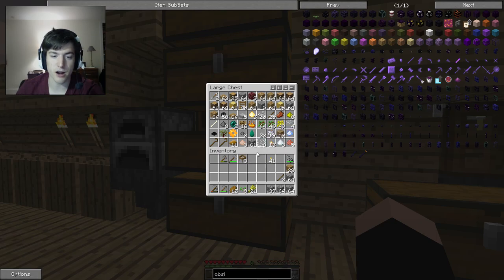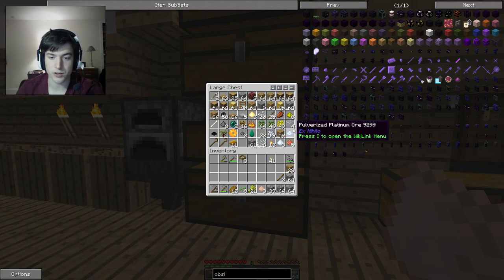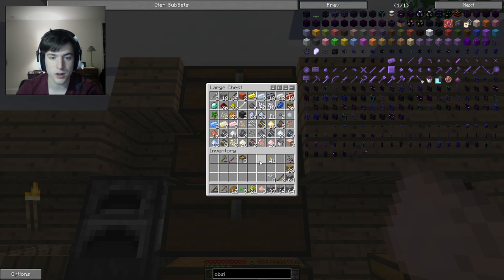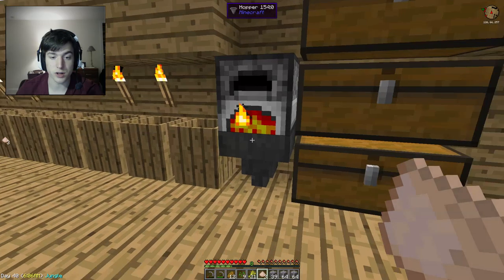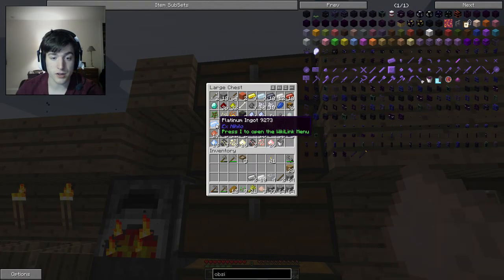Let's see how much iron I have, because iron and tin are the two things I need. I need glass as well, so I might need to get some sand. Iron dust — I will gladly go and smelt that. More iron.